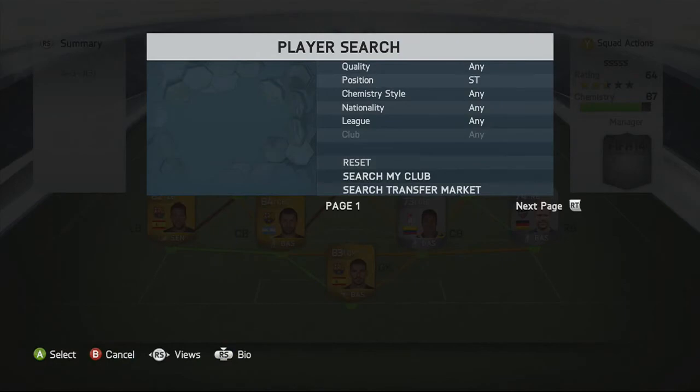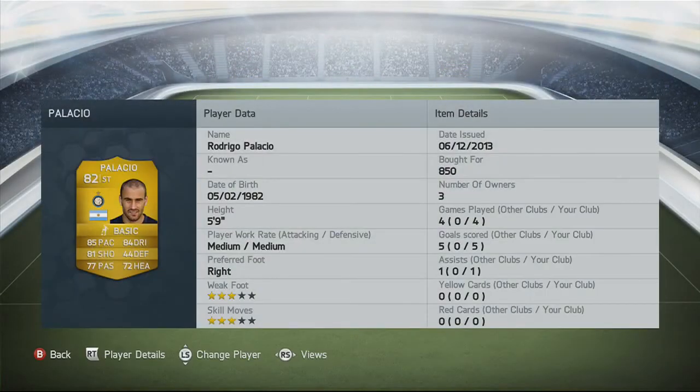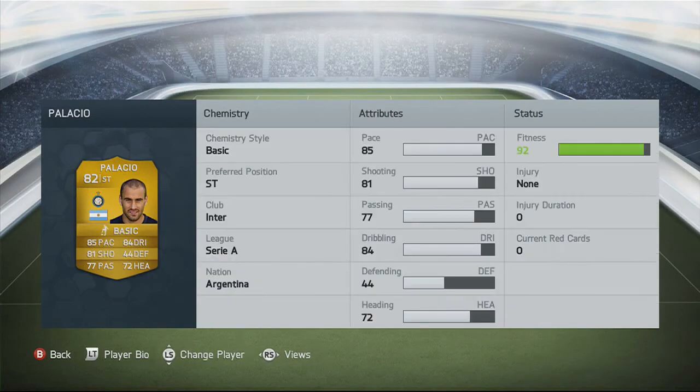And to finish off the team, in the striker position we have Palacio. Three-star weak foot, three-star skills, medium/medium work rates. Five goals in four games with one assist. 850 coins. 85 pace, 81 shooting, 84 dribbling, 77 passing and 72 heading. A really solid striker.